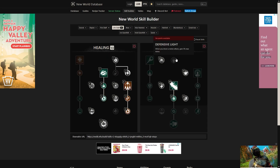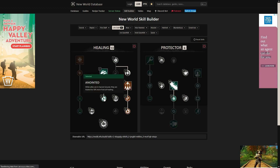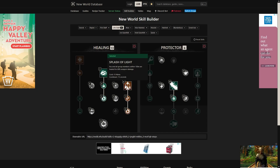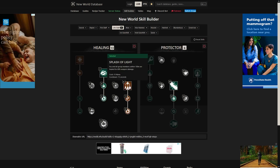I sometimes swap it out for beacon because beacon is an amazing heal, but it just doesn't do much healing. For the amount of damage these guys are putting out, beacon is not going to save anybody. But splash of light will, especially if they're standing in sacred ground. Remember, anybody in sacred ground is going to get 50% more healing from all sources. So if they're in sacred ground and they're going to get quite a bit of healing from splash of light. I always end up going back to splash of light — just try it, you'll like it.